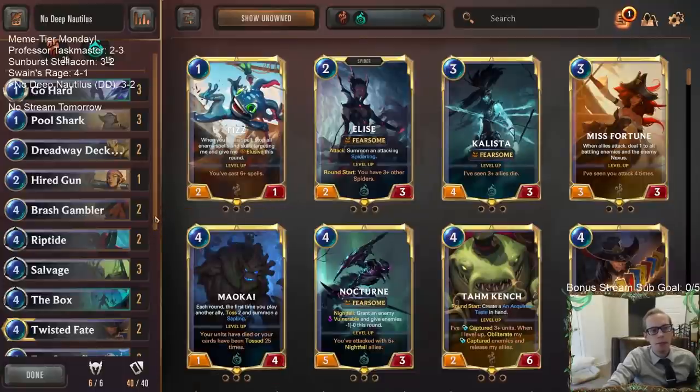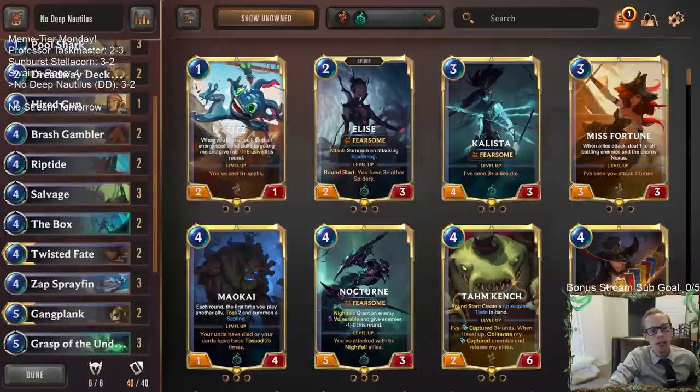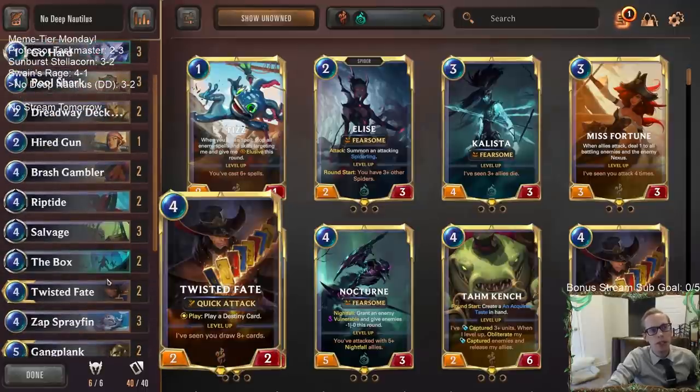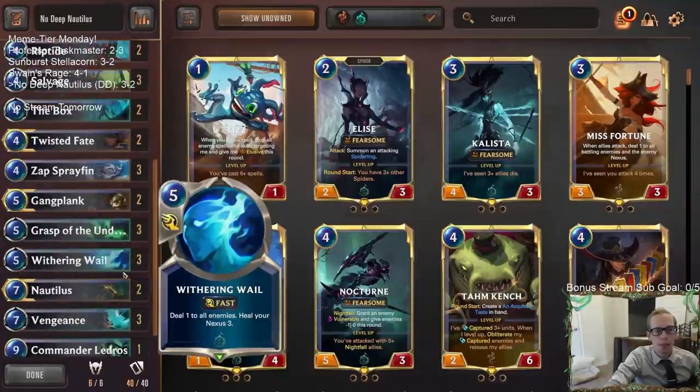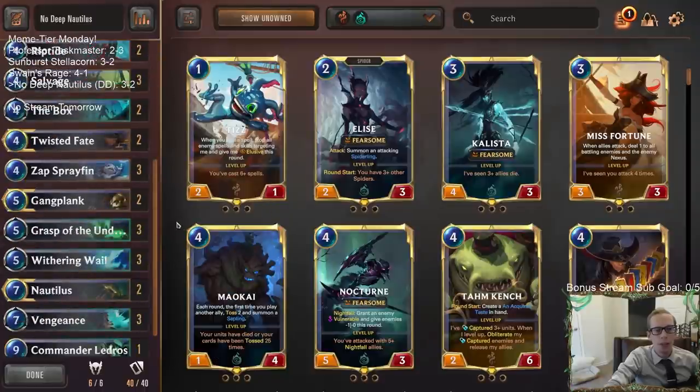I think playing a Go Hard control deck with a ton of card draw — Grasp, Withering Wail, Vengeance, that kind of stuff — is a really good idea. I was really impressed with Dreadway with Go Hard, so that does make me want to go Gangplank because Dreadway with Go Hard looked awesome. Maybe we could fit some Glimpse Beyonds in here. Sprayfin in this version always draws Go Hard, but you could still just play other good two and three mana cards in these regions. Anyway, for those watching on YouTube, hit that like button and feel free to leave comments — thank you so much for watching No Deep Nautilus, and I'll see you for the next video.